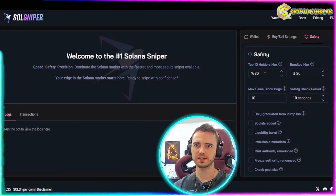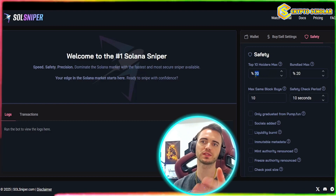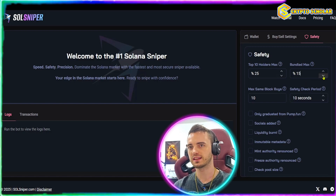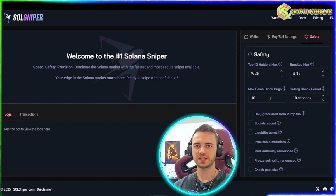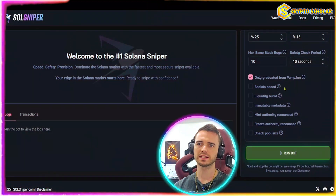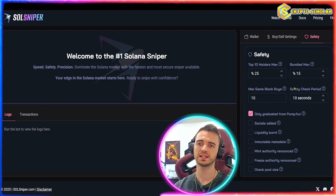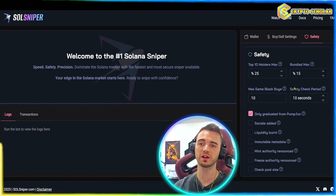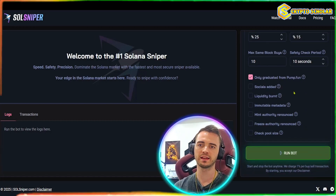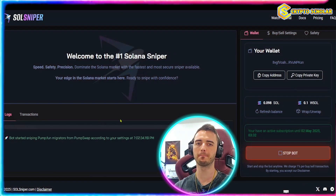Let's go over to Safety — this is where we can detect rug pulls and similar risks. For top 10 holders, if the max have over 25% of supply, it's going to skip that trade. This basically keeps you out of danger from rug pulls that people launch every single minute. If we are on Raydium, we can only pick coins that have graduated from pump.fun. We can also check if socials are added, liquidity burnt, and immutable metadata — check all of those if you can, because that's going to keep you out of trouble a lot of the time. Once we're happy, we select the 'run bot' option.